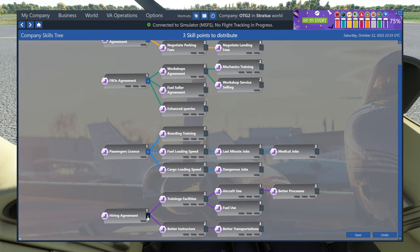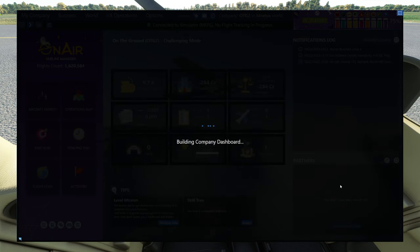So I'm going to spend some of these points now. First, I'm going to hit the little plus next to hiring agreement, because in the next video I want to show you how to use AI or NPC pilots to do some flights for us so we can maximize how much we're earning. And then above that, there is the passenger's license — I'm going to go ahead and unlock passenger jobs as well. And when you're done doing that and spending your points, make sure you hit the save button in the bottom right corner.